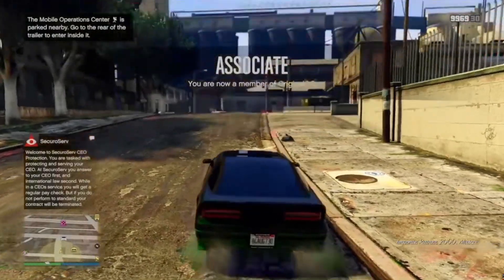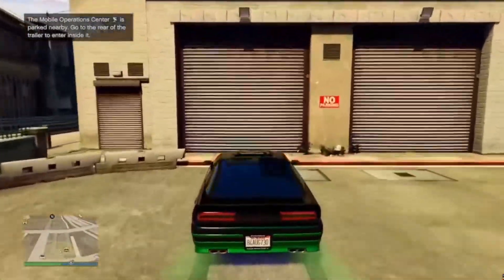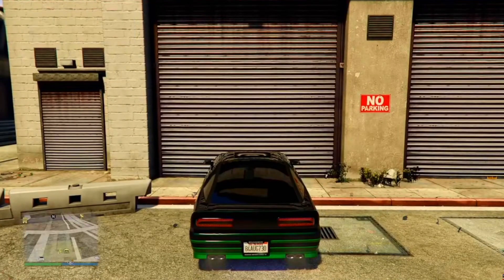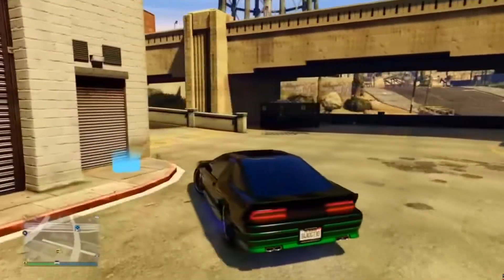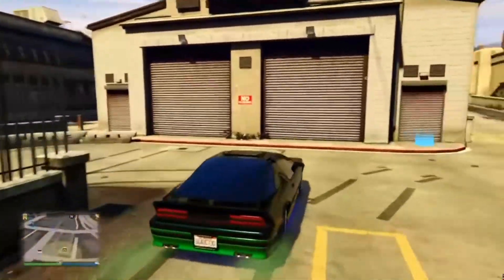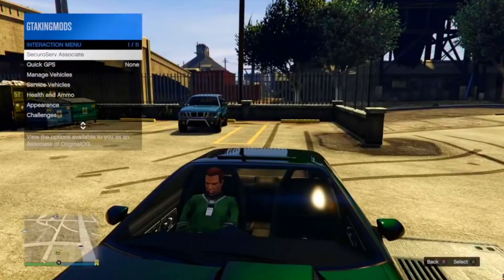He needs to have his interactive menu pulled up when going to the back of the special vehicle warehouse so he does not go inside. After about 10 seconds, pull up your own interactive menu and then tell him to drop his interactive menu. So to recap: he drives up to the back of the special vehicle warehouse with his special vehicle inside — you need to be inside it. He keeps his interactive menu up the whole time, then you pull up yours, and he drops his. This causes him to get sent inside his special vehicle warehouse while you remain outside.